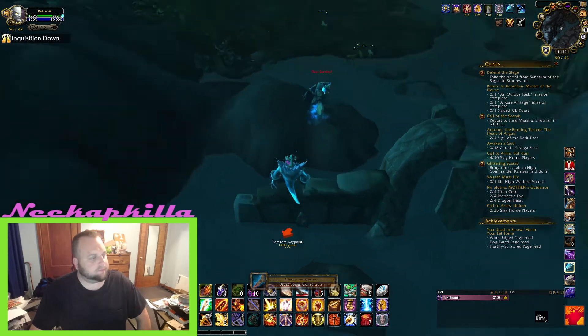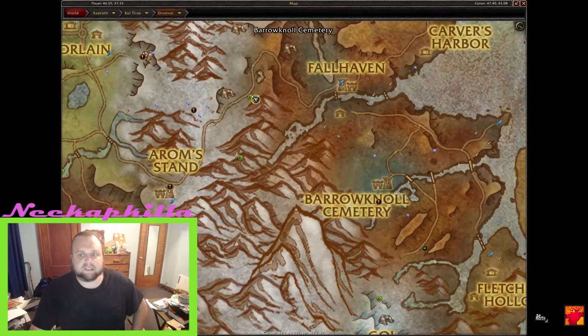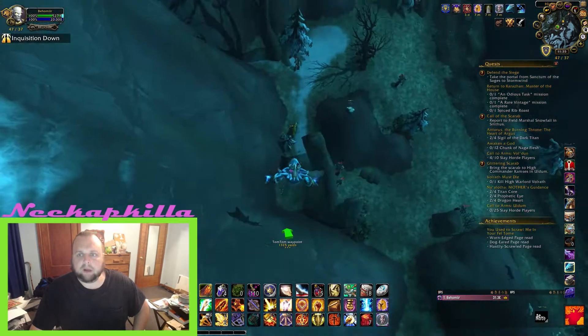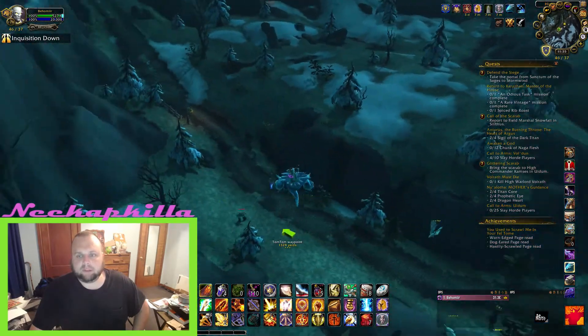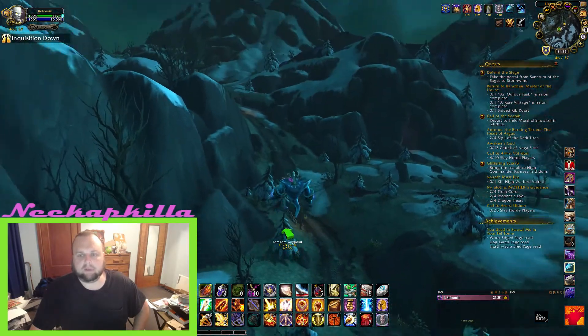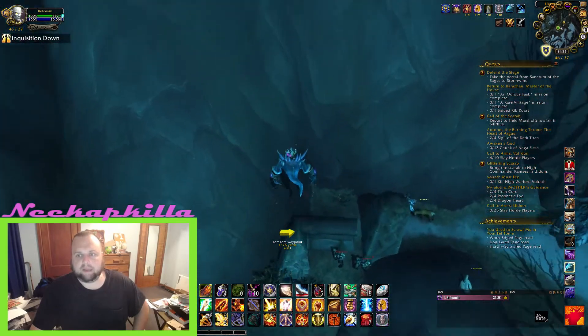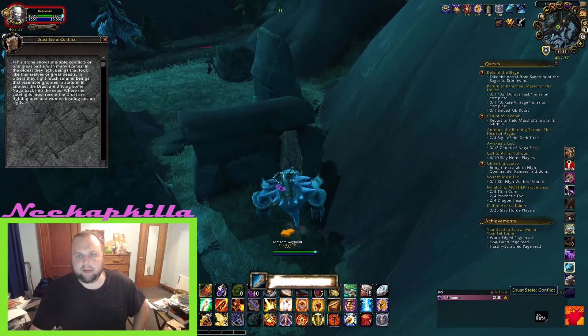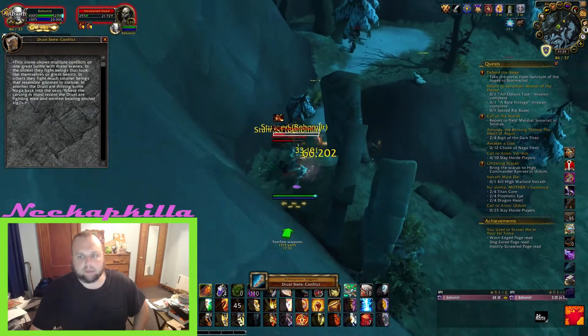Next we're at 46, 37 — here it is zoomed in. This one you'll actually have to fight a couple things most likely. If you're going up the road you would never ever see this one, so this is another one I never would have actually been near. It's behind this wall and there are a couple mobs that spawn in front of it that you might pull.